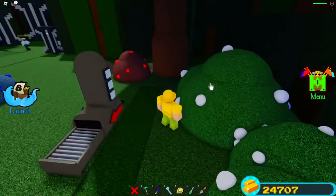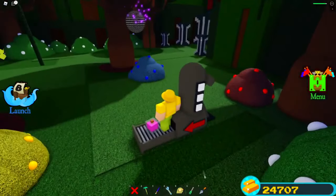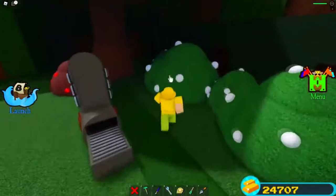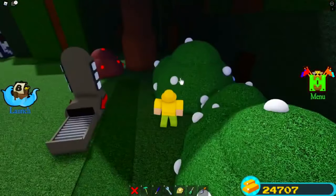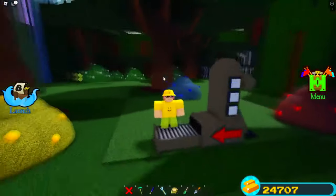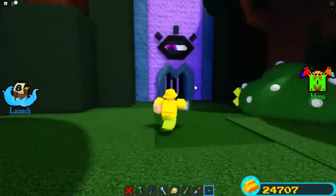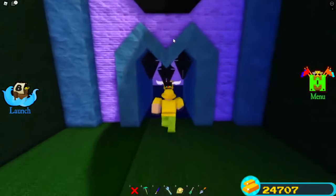Now we're gonna try just a bunch of white — only white. How does that even make that color? I don't even understand this game. What if we try this one with blue? We haven't had this one. So what actually happens if you hit him with this one? We're gonna go up to him, hit him in the eye, and — oh, he fell asleep, guys!